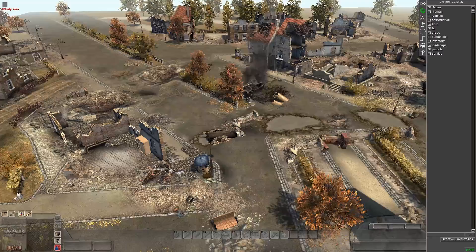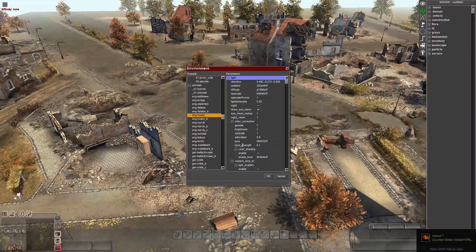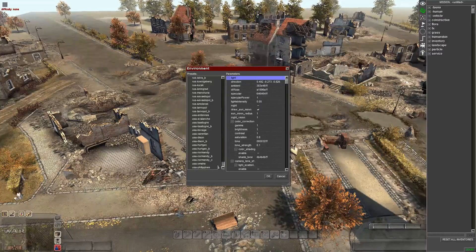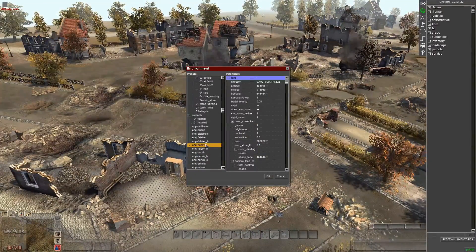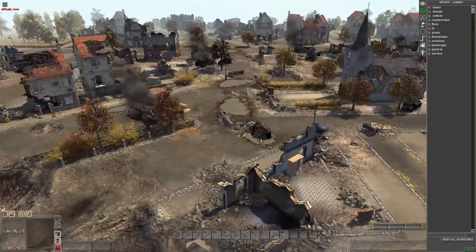F6 is environments. You can create your own custom environment skyboxes, but I like using the default — they're all here. Anything you'd want is in here unless you're creating something sci-fi or just feel like creating your own. You can also change the values on the existing ones and save it as another skybox.